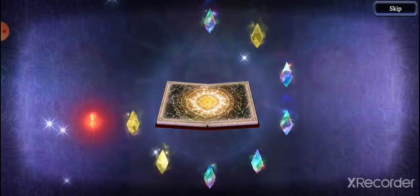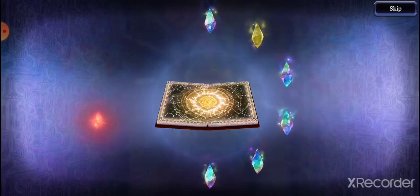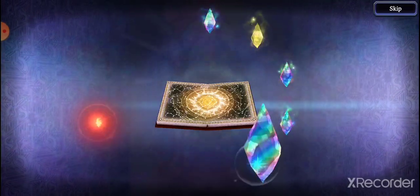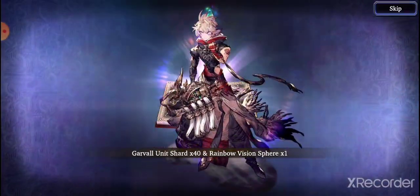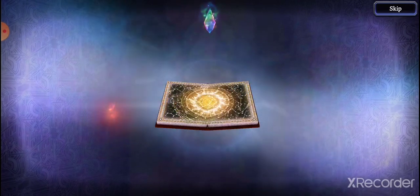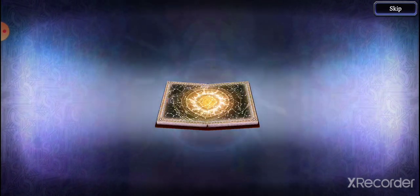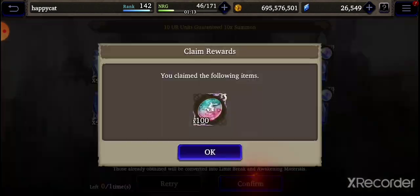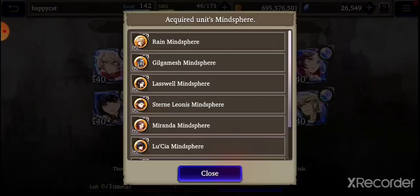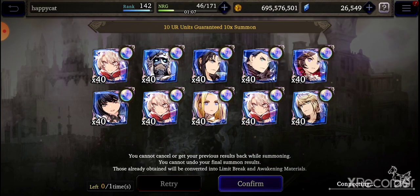Garbo, Gilgamesh — I do need Lasval, I don't need Gilgamesh, don't need Stern. Miranda's okay I guess, I don't need Lucia. Another Garbo — Macheri; I guess they really want me to do Macheri EX. Garbo, Rain — okay that's not bad, I think I need a Garbo. I'm not too sure.